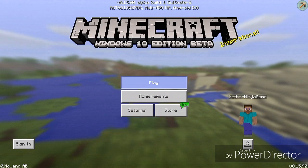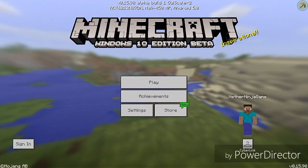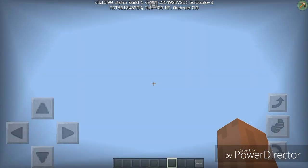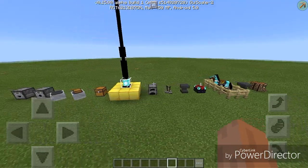By the way, this floating pickaxe should pop up at all times. It does say I'm in Windows 10 Edition Beta, but I'm not. I think I'm going to use this on my survival let's play world, but I'm going to take this indicator off so you don't think I'm cheating.